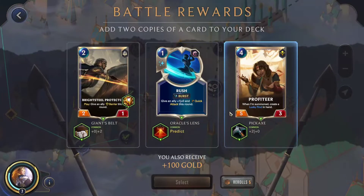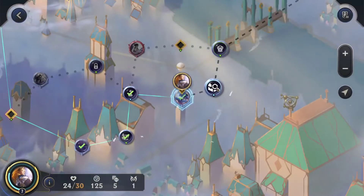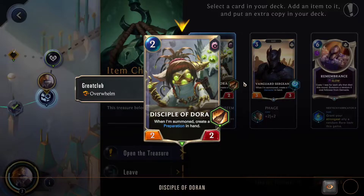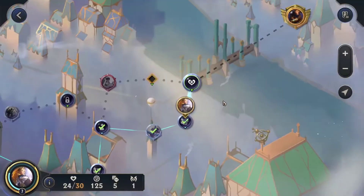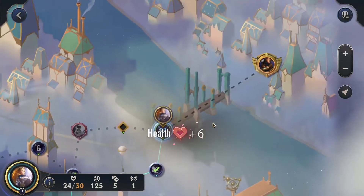Whatever our rewards, we'll go for the Brightsteel Protector that has Giant's Belt, and we're going into the Item Chest. We'll go for Phage on the Vanguard. I don't think I had an issue with any of those options — I think they were all pretty good.